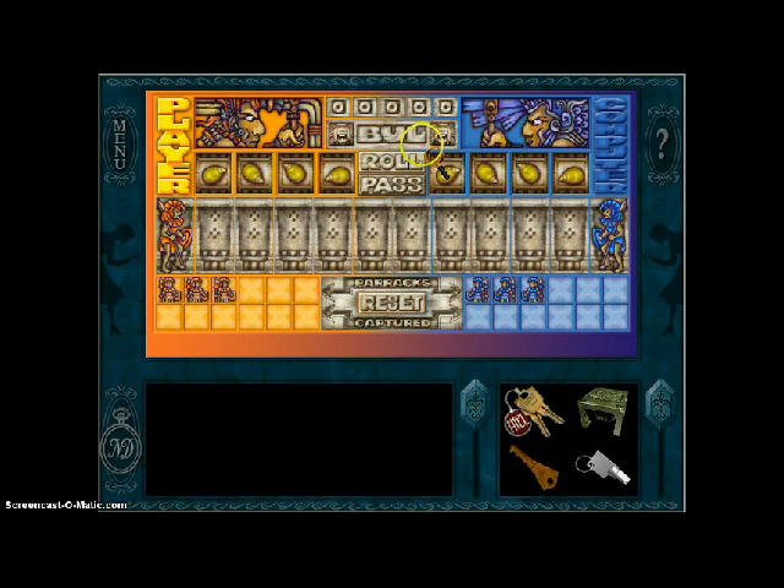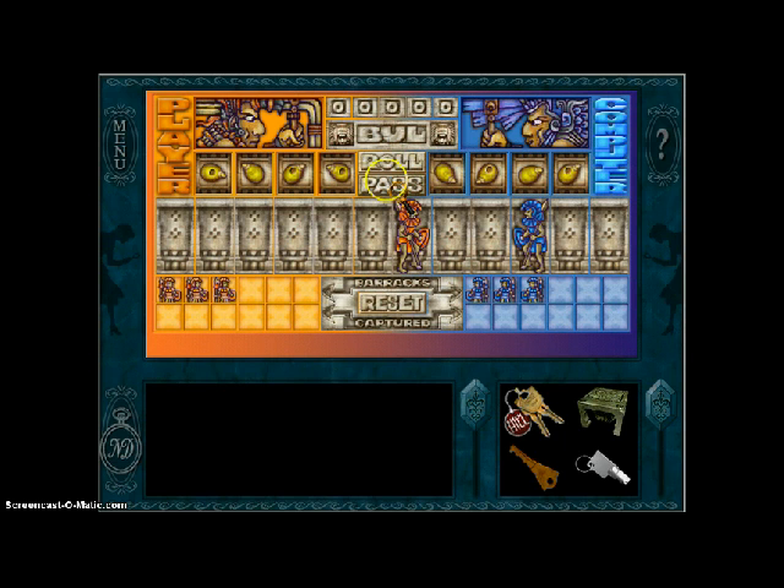The objective of the game is to get this guy to capture this guy by landing on the same space he does. Three holes in the corn means three spaces. One hole equals one space. No holes means five spaces. This game can actually take a pretty long time, so I'm going to speed past this segment.